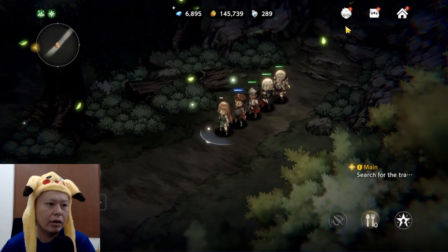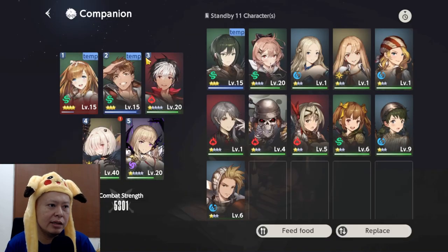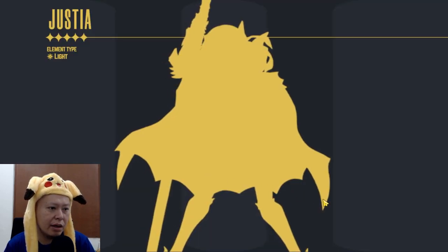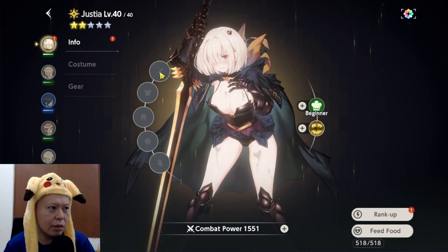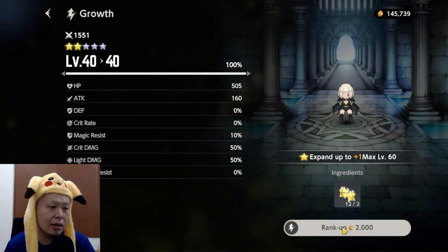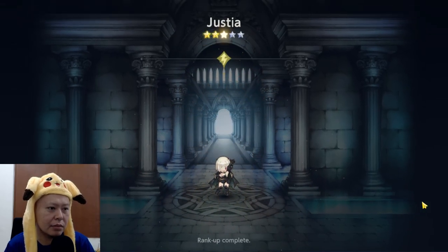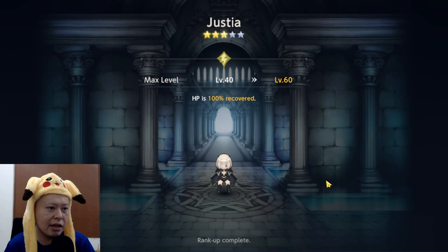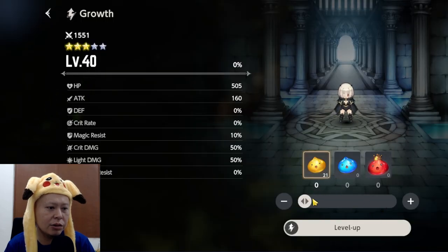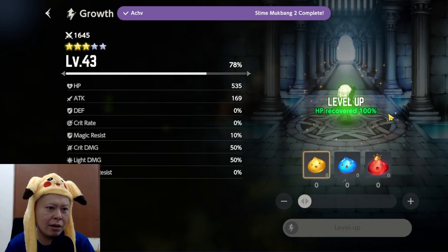On the top right, pressing the head icon shows our characters. We can raise a character's level by pressing on them. My character is currently level 40 out of 40, so I have to rank them up first — now the max level is 60. To raise the character's level I need to spend slimes: 20 slimes gives three levels.